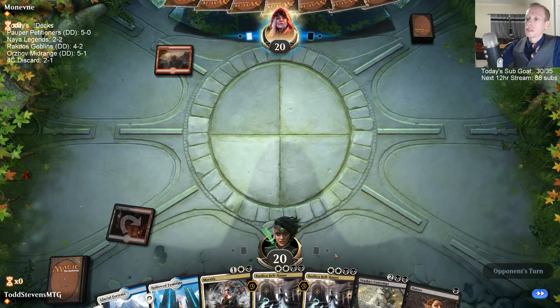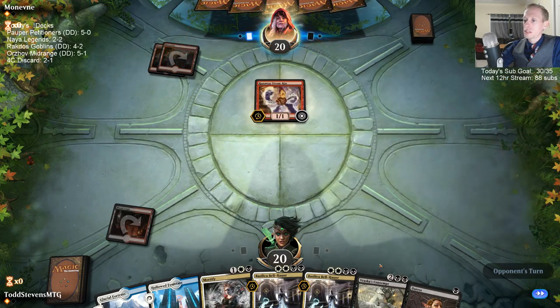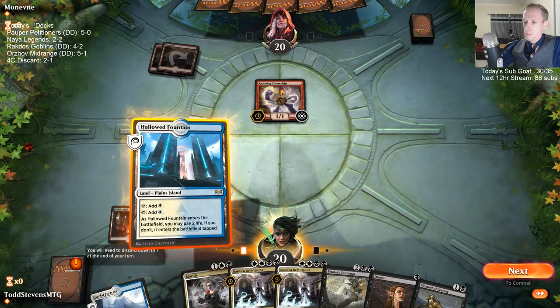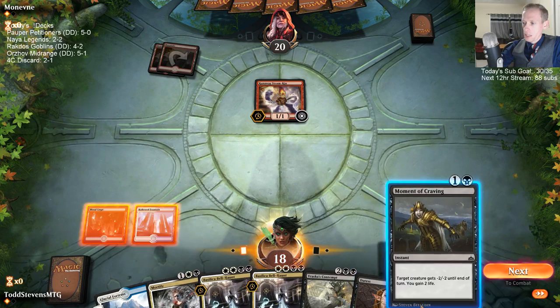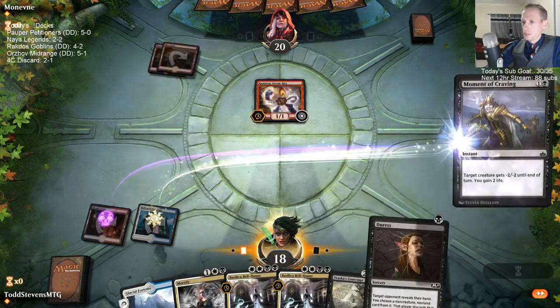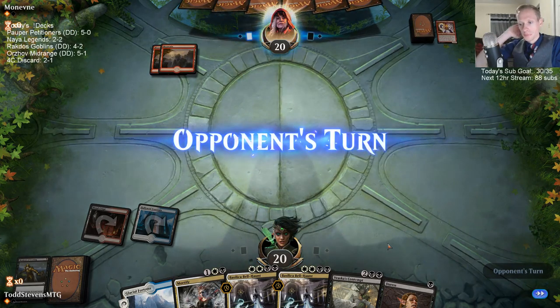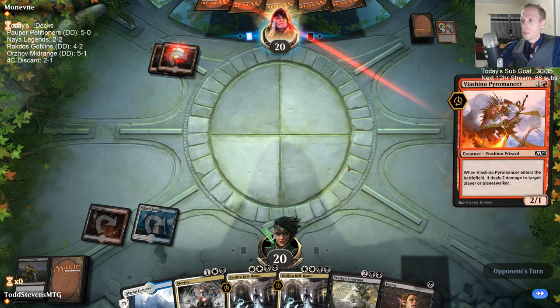Never mind — new plan. We're paying two life to kill the Steamkin and gain the two life back. They didn't come up there for some reason. We may not ever cast this Duress — we'll probably cast it eventually.